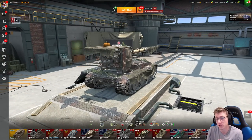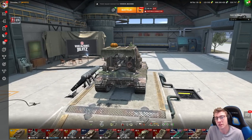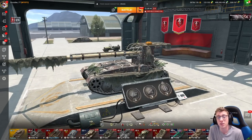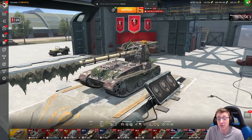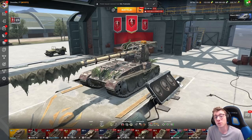Wargaming, if you make more camos like this, I will gladly waste my gold on them in the future. This was like 5,000 gold, but I don't mind spending 5,000 gold on something that doesn't come in a crate, doesn't have a drop chance, is just a flat price, and it looks amazing. So Wargaming, please continue making camouflages like this. Put less tanks in crates, and everybody will be more happy.